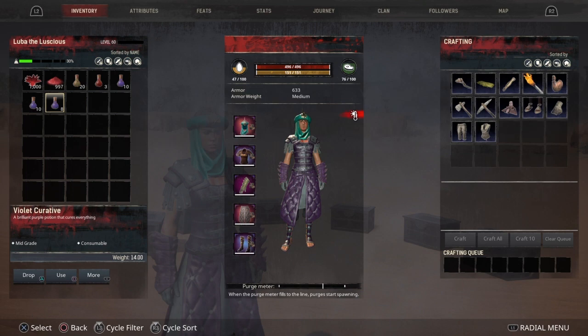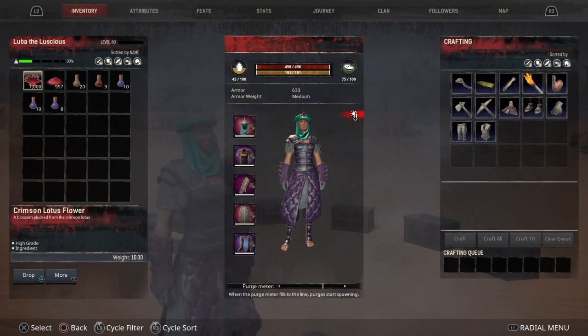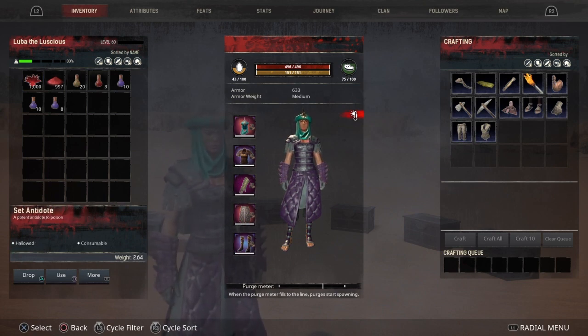By the way, the Crimson buffs and those other buffs cannot be stacked with the Fish Buffs. For example, Catfish gives Strength and Crimson Powder gives Strength as well, but you can't stack them — you should take one or the other, not both, because it's just going to be a waste. But you can stack Warpaint with these buffs.